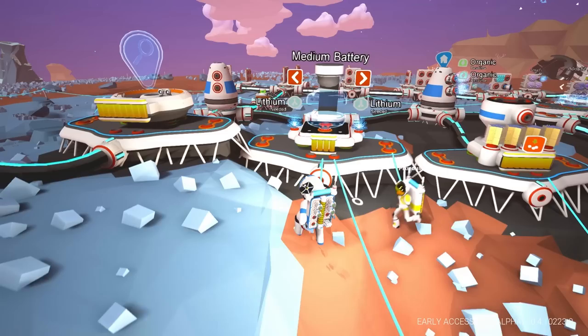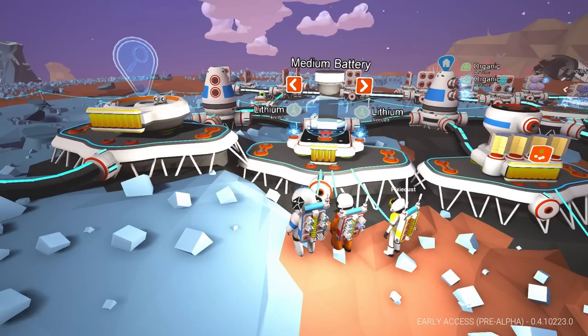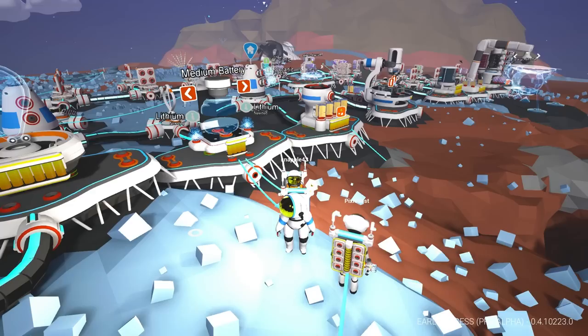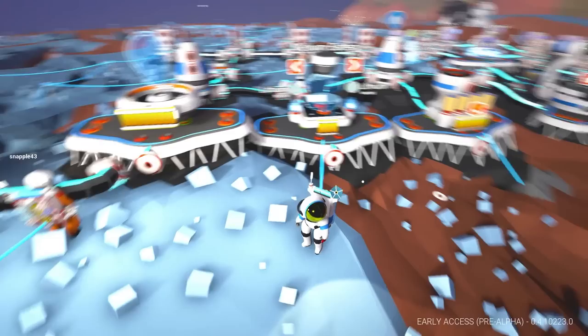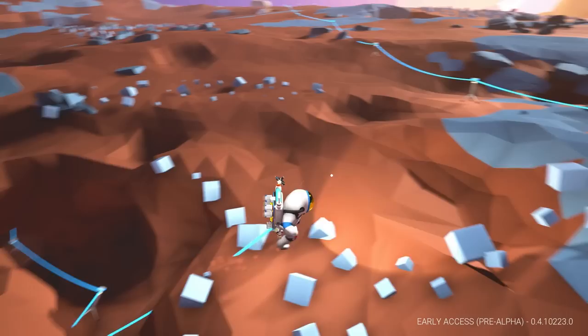Quick question: did you already explore that cave that you dug into in your big crater? There are oxygen lines going through it, so we've been through there at some point. At some point we need to go around and fill up all these holes we have just sitting here all throughout our work area and level this out.